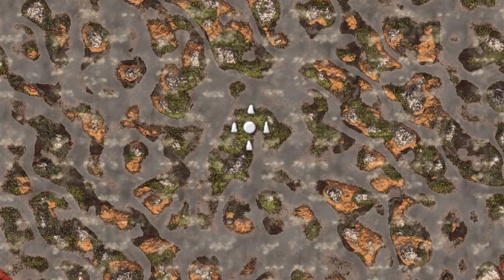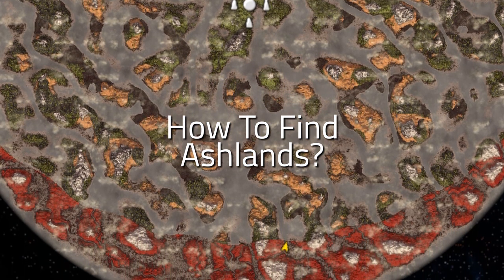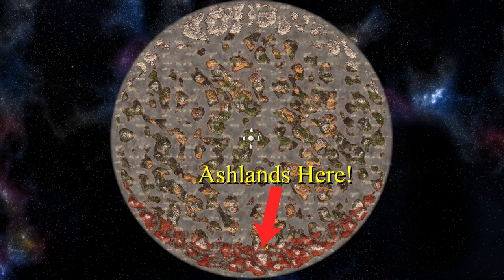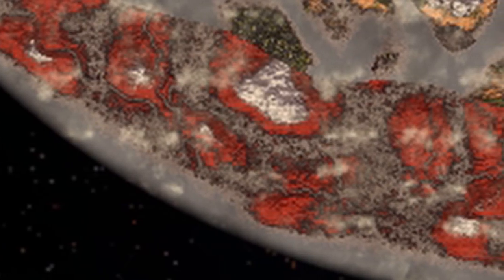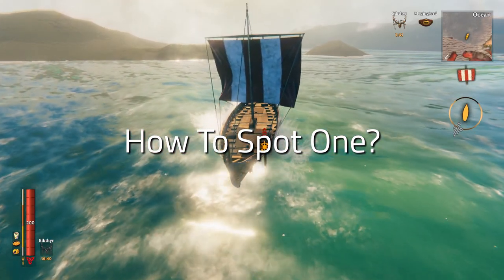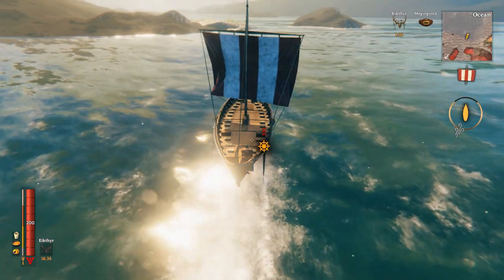If you want to find Ashlands, all you have to do is keep traveling south. Here's where it is on the map — this biome essentially acts like the south pole to every seed, so as long as you travel south far enough you'll always find it. Once you reveal it on the map, it actually shows up as bright red. Here's what it looks like from a boat when approaching — it kind of looks like shallow hilly plains, almost like a sandy desert with sand dunes.